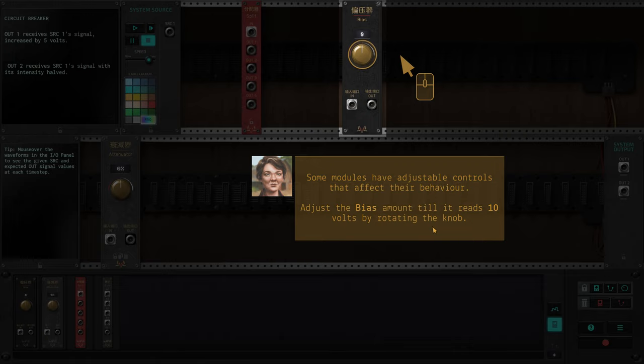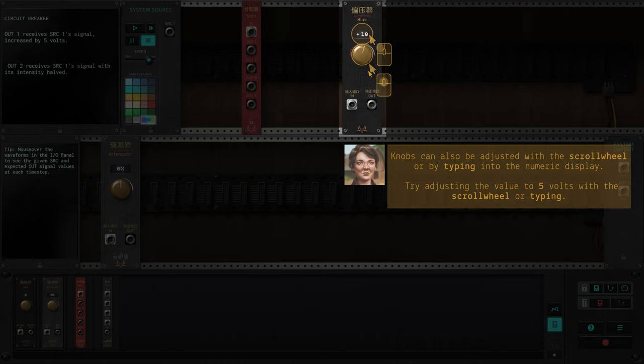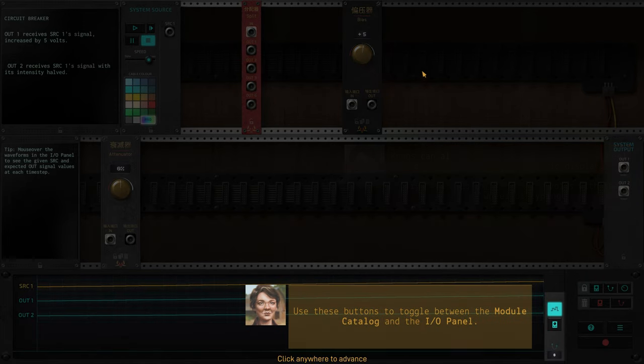Some modules have adjustable controls that affect their behavior. Adjust the bias amount until it reads 10 volts by rotating the knob. Knobs can also be adjusted with a scroll wheel or by typing into the numeric display. Try adjusting the value to 5 volts — I'll use the scroll wheel.